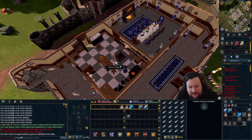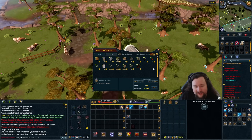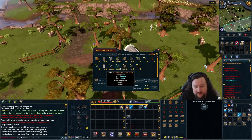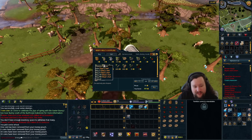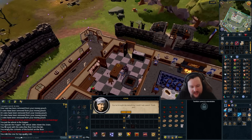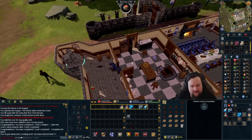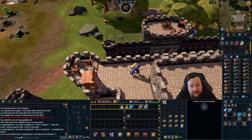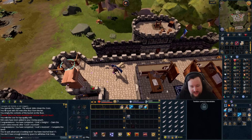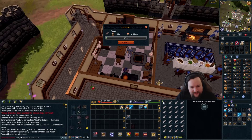We didn't do Cook's Assistant on this account so let's get that started so we can use the range. He sells red berries, pie dishes, and a chef's hat — I'll grab these because I'm going to need red berries for Forgettable Tale throughout the game. Cook's Assistant done, which gives us some sardines as starter food. I forgot that it gave cooking XP as well — that was a mistake not doing it sooner. But now we can cook up our trout and hopefully not die to Waterfall Quest again.